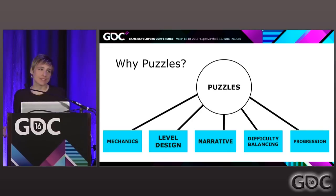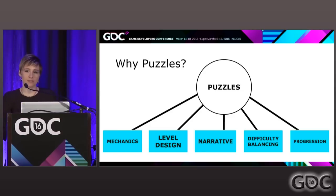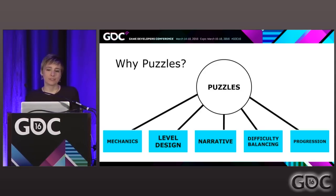So why puzzles? I love puzzles because designing a good puzzle means you're combining tons of different concepts and game design all together to make a really cool unit of game — a good game nugget. You have your mechanics, your level design, your narrative, balancing your difficulty, progression. These are all things that go into puzzles that make a puzzle a great experience for a player.